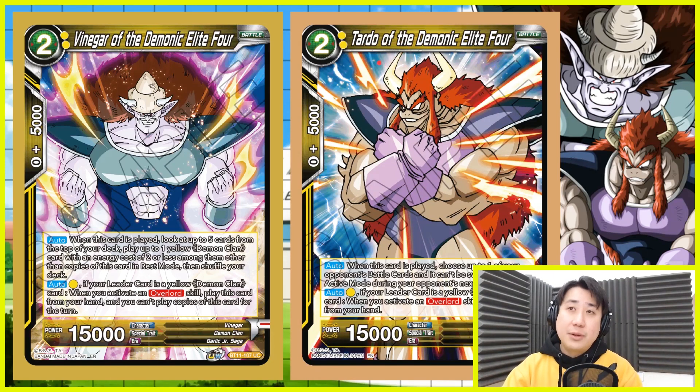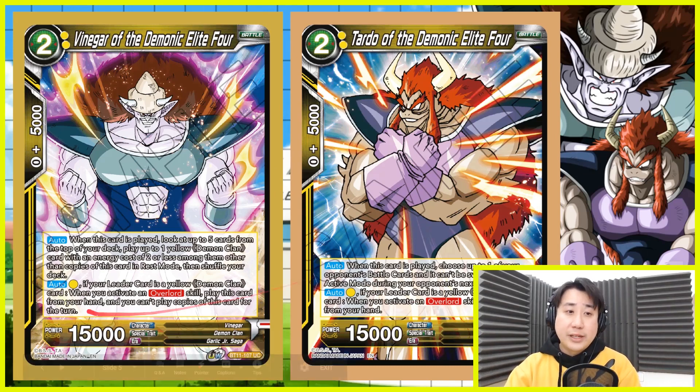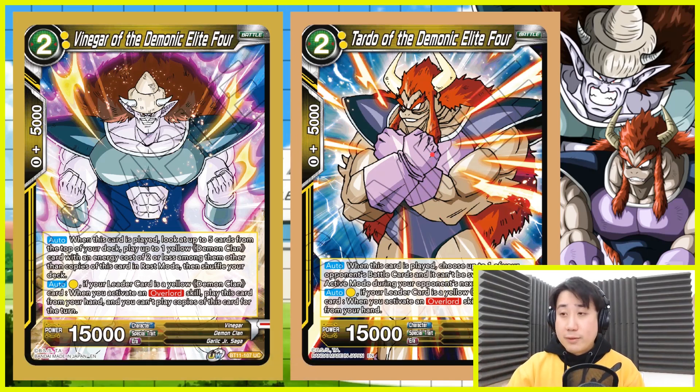And Tatoto is situational - he comes into play the same way. You can tap one, and when Overlord skills is activated you can tap two and play both of them if you want. When he's played, choose one of your opponent's battle cards - it cannot untap during your opponent's next turn. Really good.